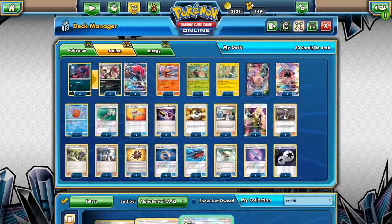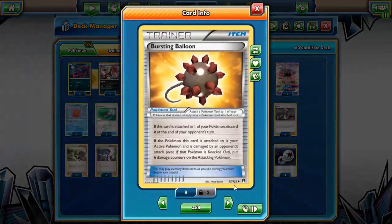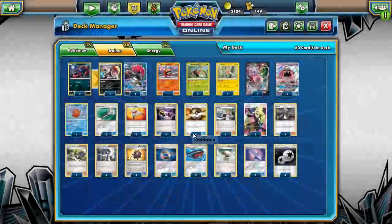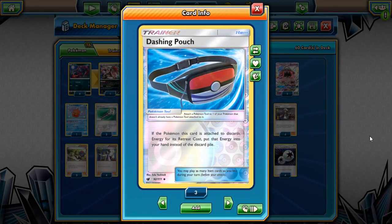We'll play one Cynthia. We have some fun tools here — four Bursting Balloons because Bursting Balloons are good, even though your opponent can Field Blower them off or Guzma around it. They're really cool and force your opponent to make plays, but they go to the discard pile right away, which already benefits our Rotom strategy.